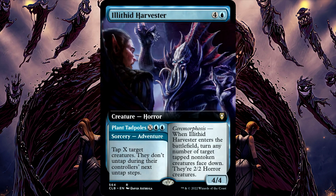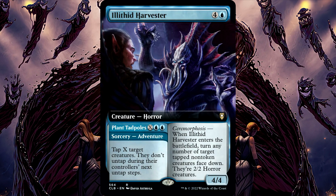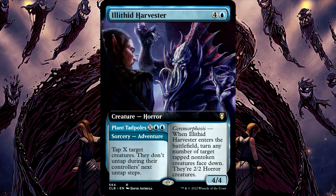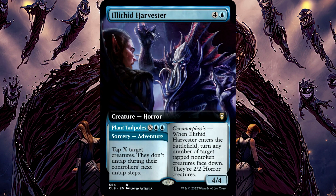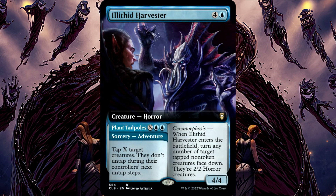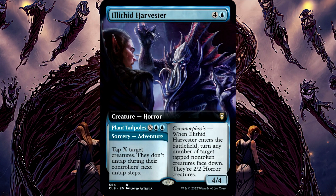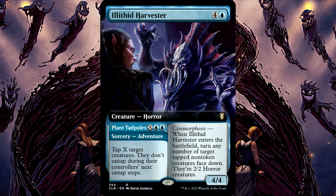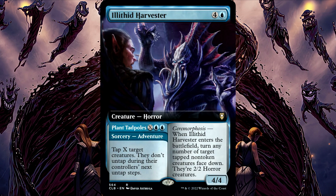Ilfid Harvester. Once the permanents are face down, no player may mix them up on the battlefield or otherwise try to hide or disguise which card is which. Ilfid Harvester's triggered ability cannot turn double-faced cards face down. And if a creature enters the battlefield as a copy of a face-down creature, or if a token is created that's a copy of one, that copy has the exact same characteristics as the face-down creature — in this case a 2/2 horror creature with no other characteristics — even though the copy is a face-up creature.